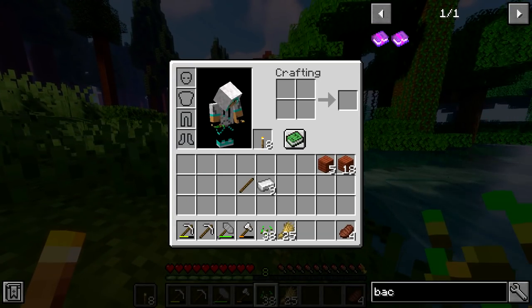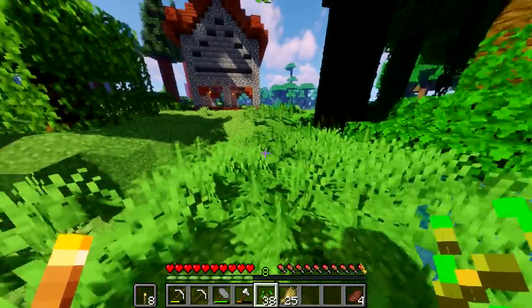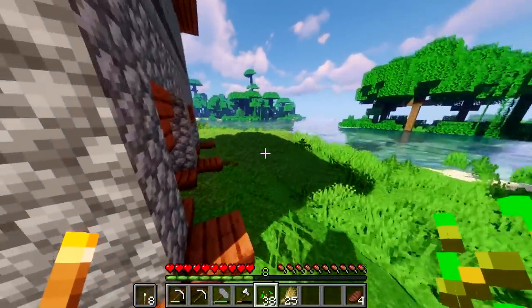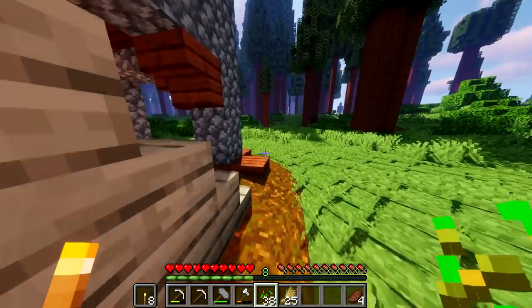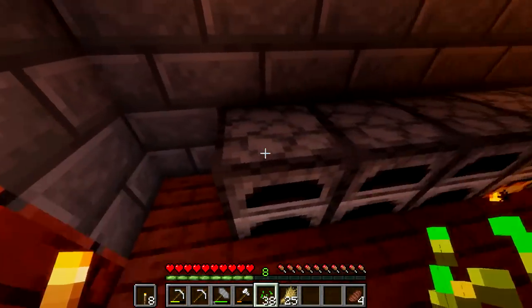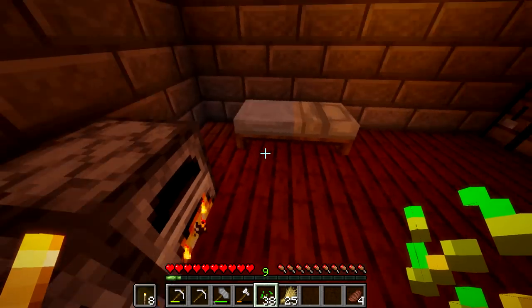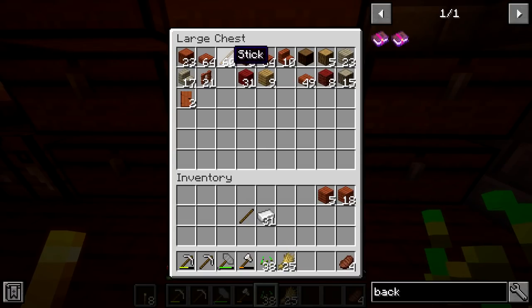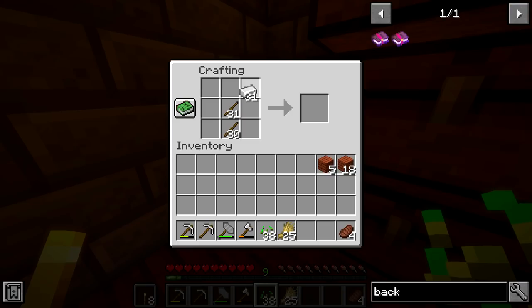I don't have a backpack mod installed, so I'll probably install one before too long. I also need to get some windows going on the house, because it looks kind of silly without them. This design was made with windows in mind, so I'll get those after we mine. Let's grab all the iron we have cooked up — I'm going to make a hammer. If you didn't watch the first two episodes, you should go watch them.